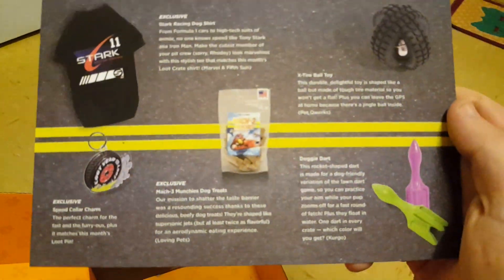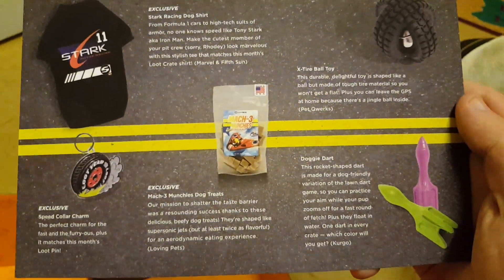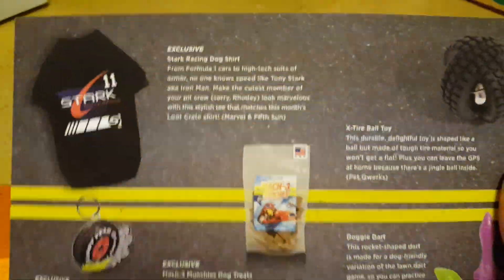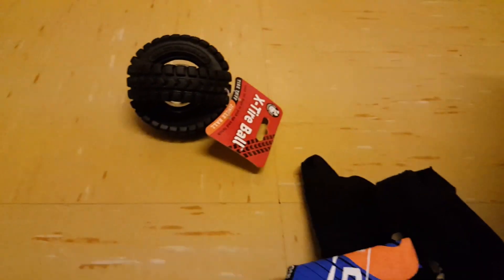Here we have all the details on everything we got: the t-shirt, the ball, the lawn dart thing, the pin, and the treats. If you want to pause and read it, you can zoom in. On the other side it has Speed zooming down the road. The official hashtag is hashtag Loot Pets — you can document and share. We've got the X-tire ball, the lawn dart, the t-shirt, and the treats.